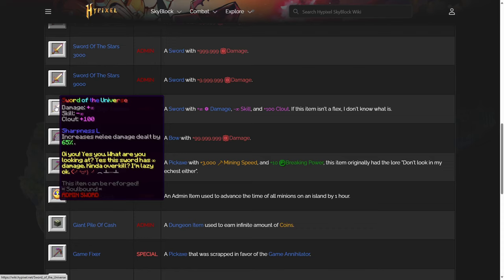How about the Sword of the Universe — the most purposeful weapon in the game — giving you infinity damage, infinity skill, 100 clout and sharpness 50. It even has rainbow letters and reads 'you, yes you, what are you looking at? This sword has infinity damage. Kind of overkill, I'm lazy.' It looks kind of cool.